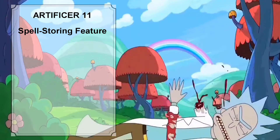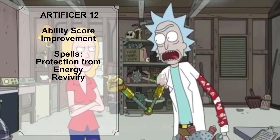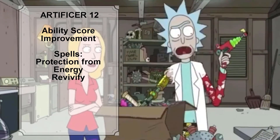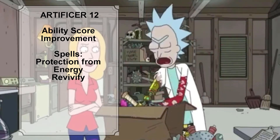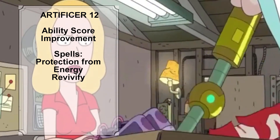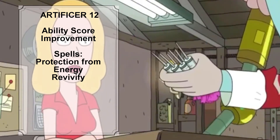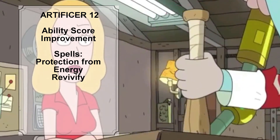At Artificer level 11, the damage of Rick's Firebolt and Ray of Frost cantrips is further improved. At Artificer level 12, we give Rick an ability score improvement, putting both points into Intelligence and bringing his Intelligence score to the maximum of 20, increasing his Intelligence modifier to plus 5. The total number of spells Rick can prepare increases to 11, and we give him the level 3 spells Protection from Energy and Revivify.